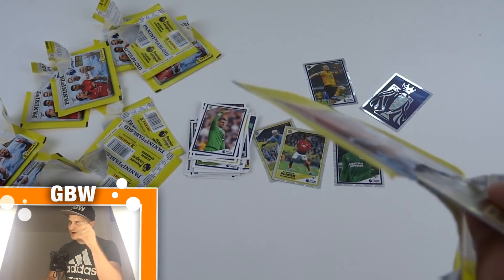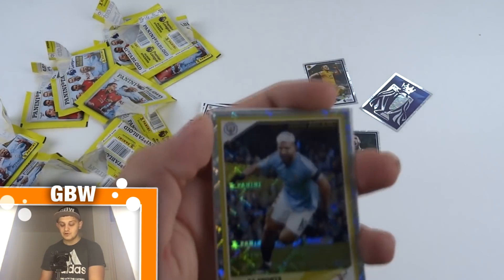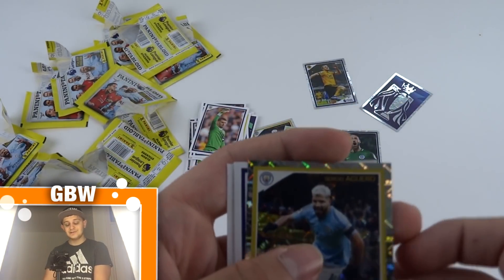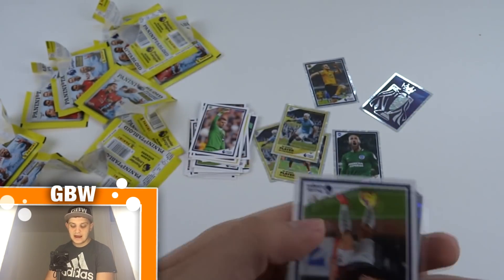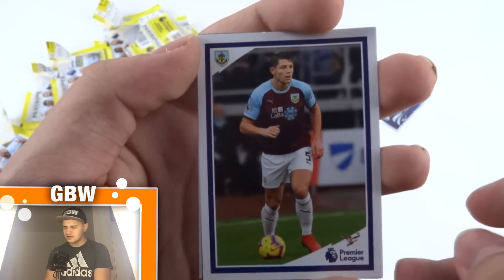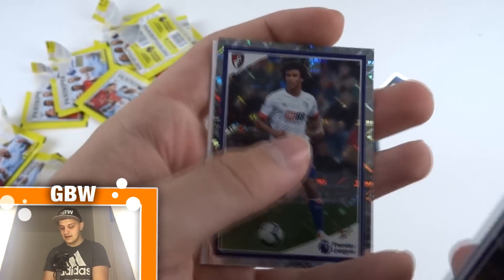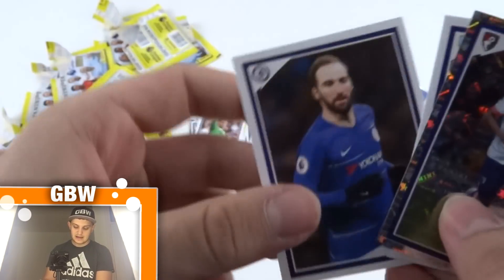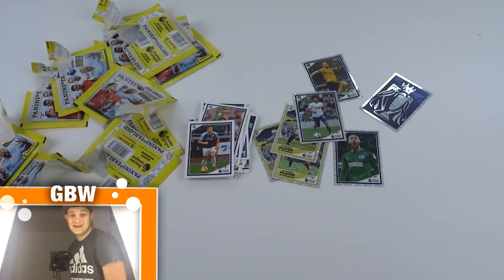Final pack! Before we get into it, make sure to like, subscribe, and turn on those notifications. Player of the Month — bang, it's Aguero again. Another shiny. So plenty of shinies today — six out of ten packs had shinies in, which is pretty epic. Sergio Aguero again, and we've got two shinies in one pack! Then Nathan Ake, Ben Chilwell, and Gonzalo Higuain for Chelsea, who are obviously in turmoil now because of their transfer ban.